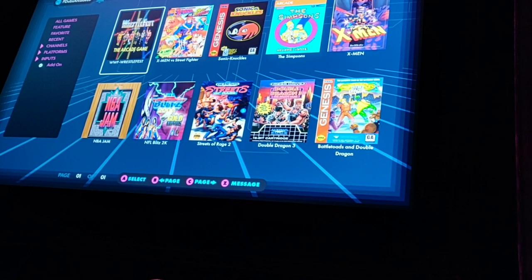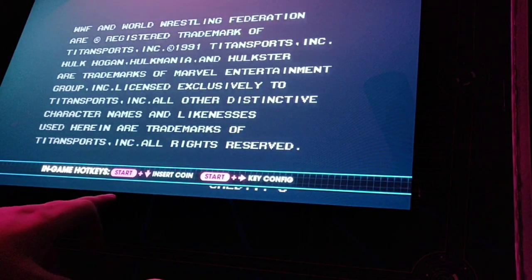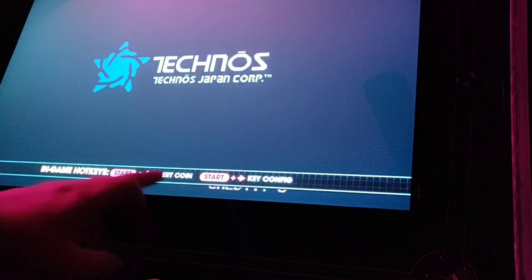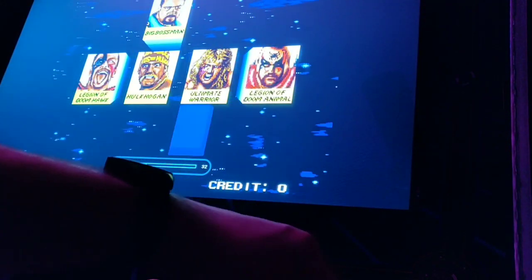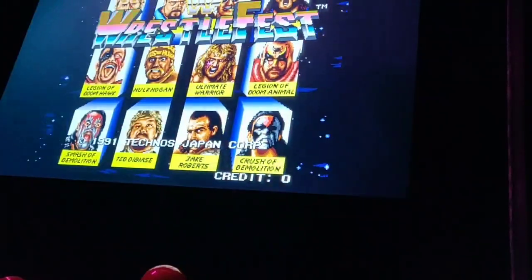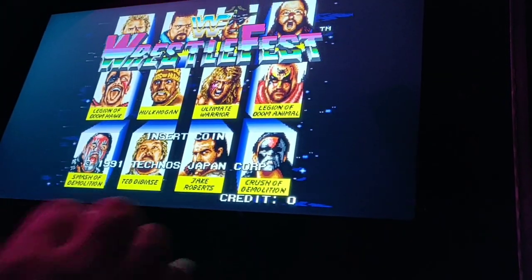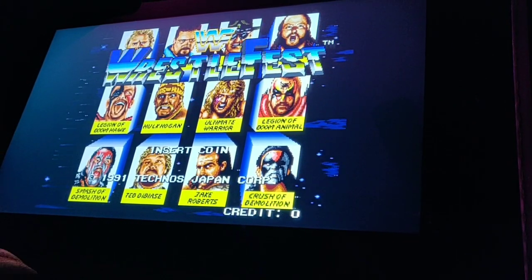We got WWF WrestleFest to work. I wanted to show you how cool it was. Notice here: the in-game hotkey is Start and Down. If you press Player 1 Start or Player 2 Start, it just adds another coin to Player 1 only. You actually have to push down on the joystick and press Player 2 Start to get your second player working. I noticed that on a few of the games. So Start and Down is the hotkey, not just Start.